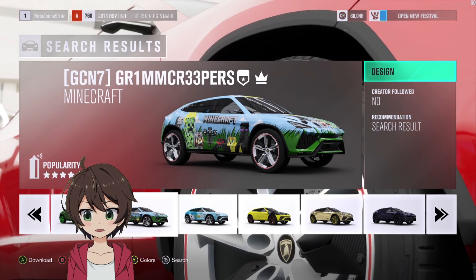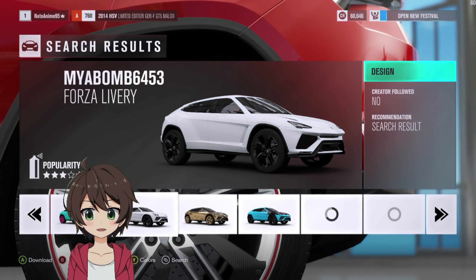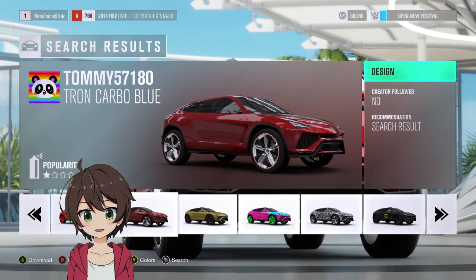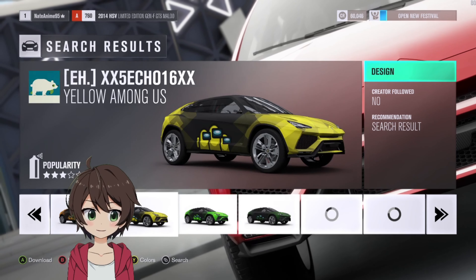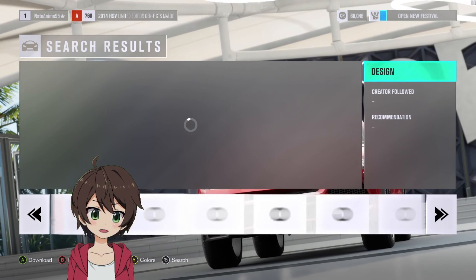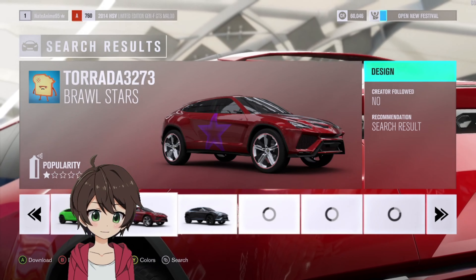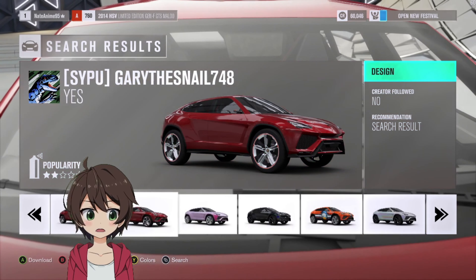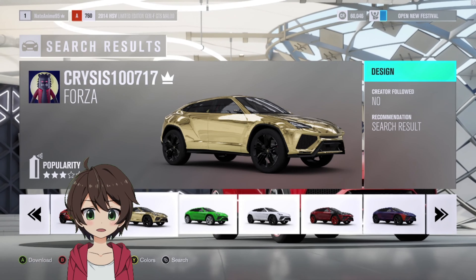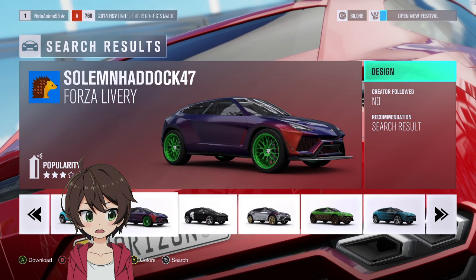So far I do not see any anime designs. I'm actually starting to come to the conclusion that maybe there aren't any anime wraps for the Urus in Forza Horizon 3. This is an old game now and not a lot of people are actually able to buy this game anymore. The only way you can actually get this game now is with a physical version, and even if you do get a physical version, you don't even get the game's DLC. So yeah, I can't seem to find any Itasha wraps for the Urus.